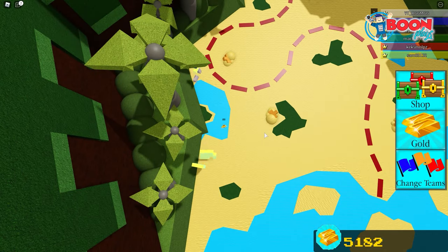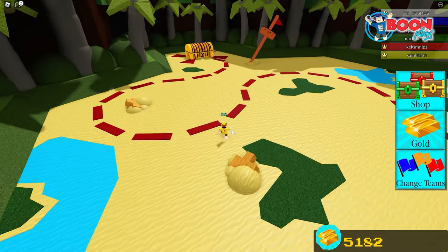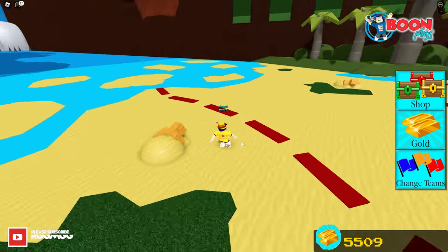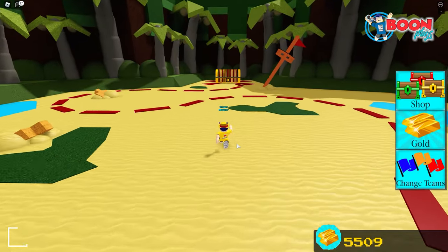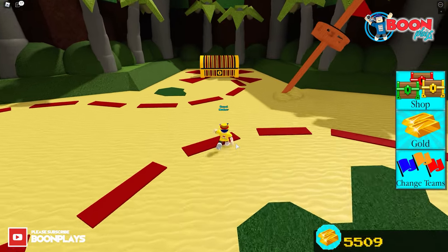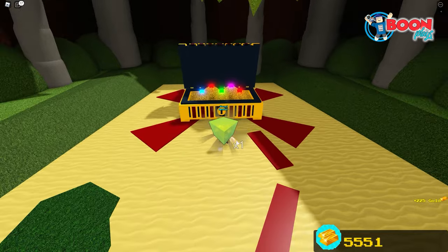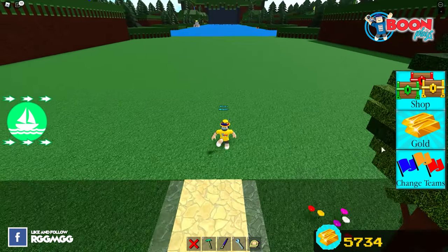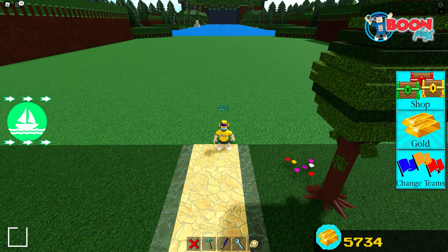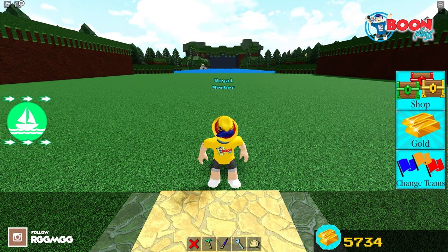We got to the end of the game — that's how you complete the box quest in this new map. To check if you've completed the quest, you have to get to the end. We already got the golden block, so we have completed the quest because we no longer have the yellow border here. And if we check on the quest, it doesn't say end quest anymore. That's how you do the box quest in this new map.